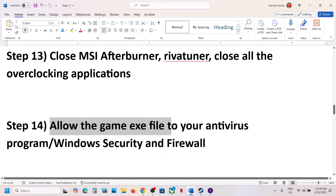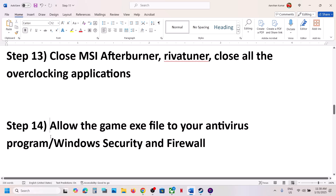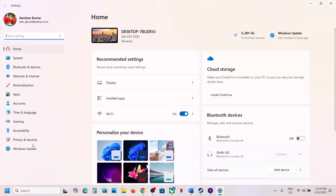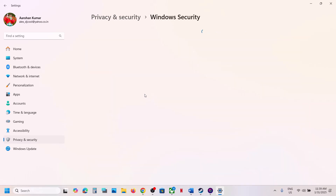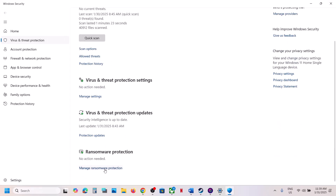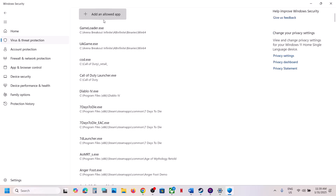The next step is to allow the game exe file through your antivirus program. If you have a third-party antivirus like Avast, Norton, Bitdefender, or McAfee, allow the game exe. If you're using Windows Security, open Windows Settings, go to Privacy and Security, click Windows Security, click Virus and Threat Protection, scroll down, click Manage Ransomware Protection, and click Allow an App Through Controlled Folder Access.